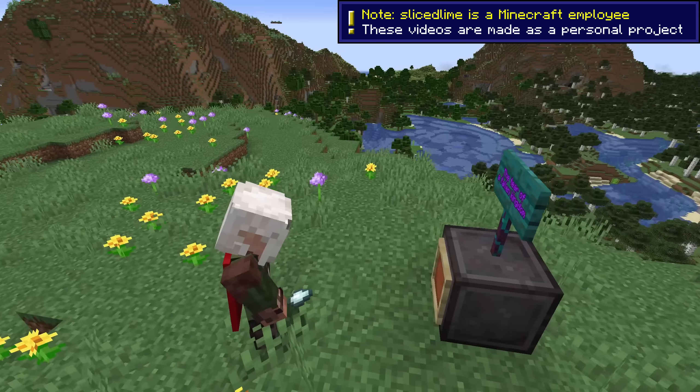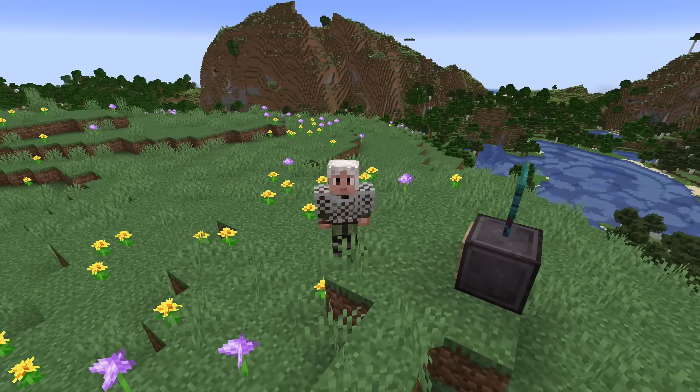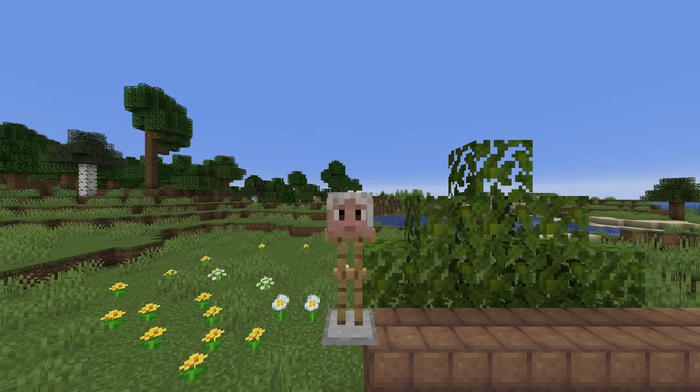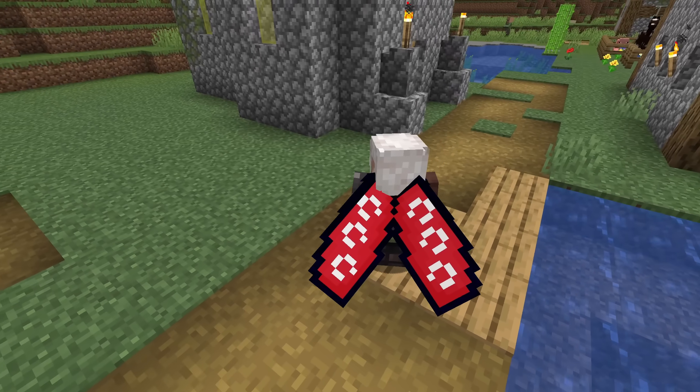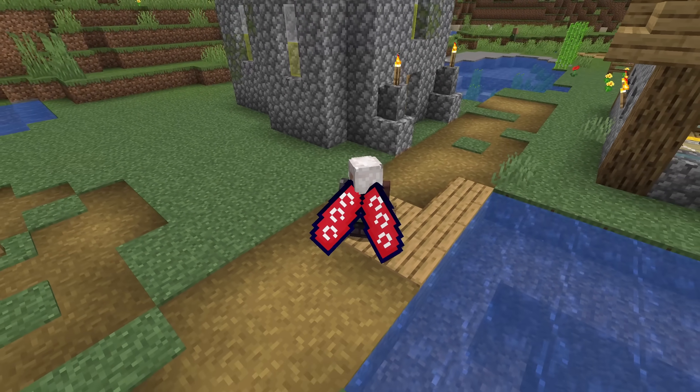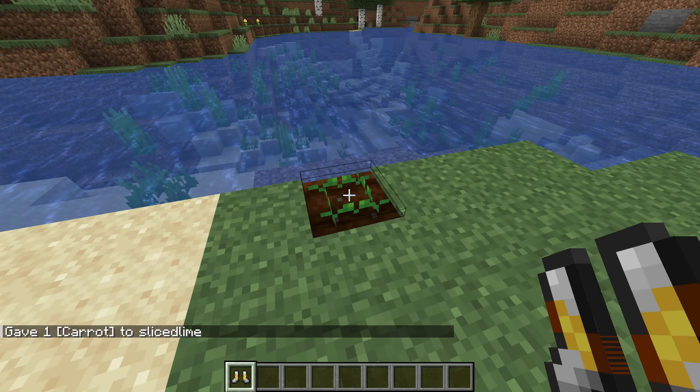Snapshot 24w36a brought us Datapack version 52 with new item components, player input detection through a new predicate, and lots of bug fixes, and resource pack version 37 with custom equipment models and other fixes. My name is SlicedLime and this is a walkthrough of all the changes.